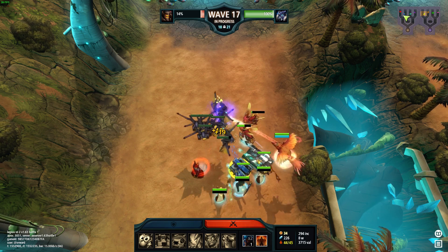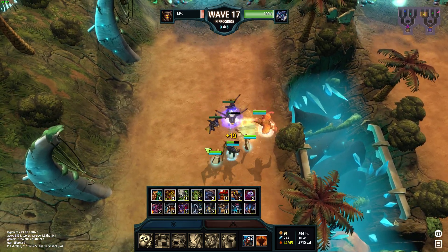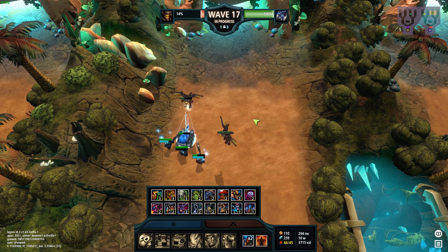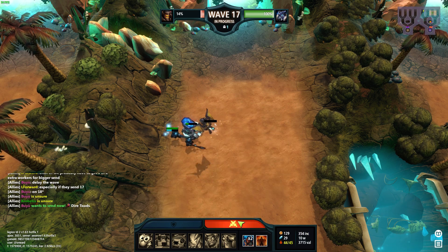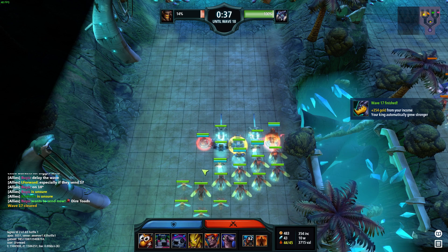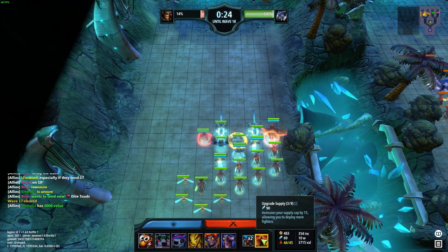I'm checking my guy again - blue has phoenix and doppelganger, that's interesting. He's really weak to pierce. I'm not leaking though. My guy should be really weak on 18 - he had a doppelganger and a phoenix, so that's double swift. I don't know how he's gonna survive 18, I don't know how he's supposed to hold that.